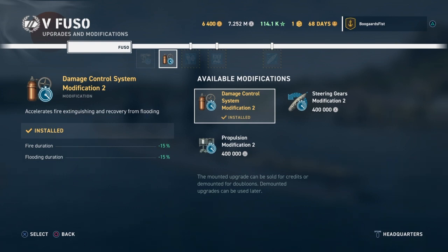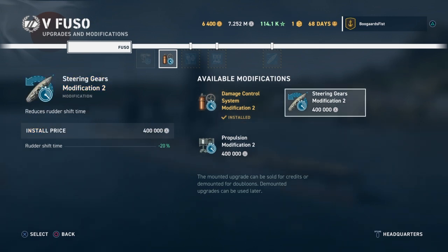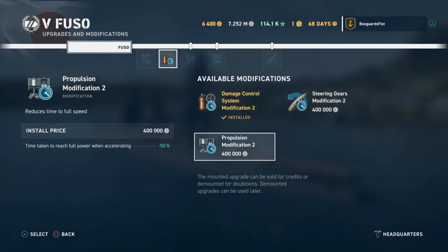At tier 5 you start to get a second mod slot available. I believe this is always the options you choose from - I'm pretty sure this is always the second mod slot available at least on non-premium ships. This one has some interesting options: you have Damage Control Systems Mod 2 which decreases fire duration and flood duration, Steering Mod 2 which cuts down on the rudder shift time, and Propulsion which reduces the time to reach full power while accelerating.